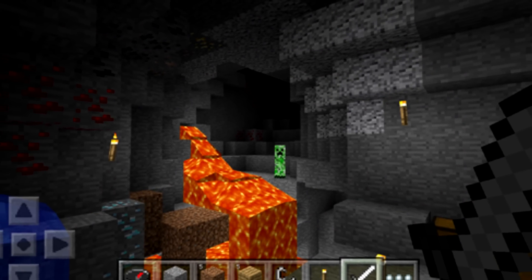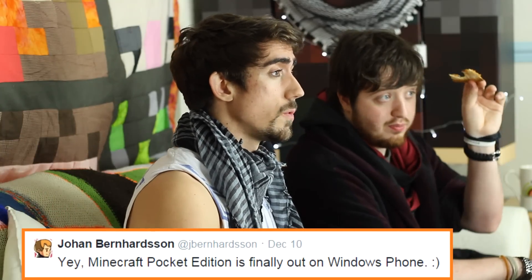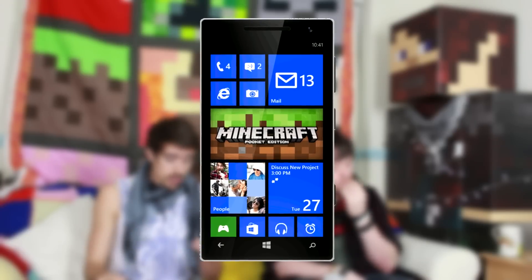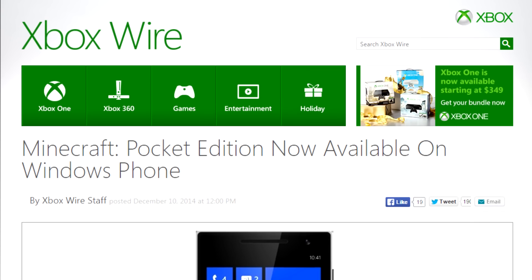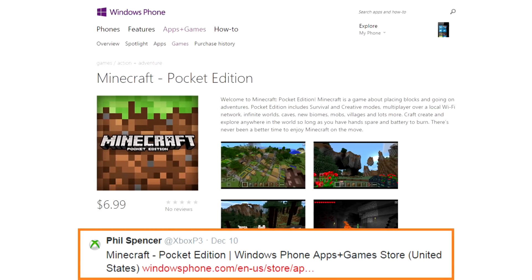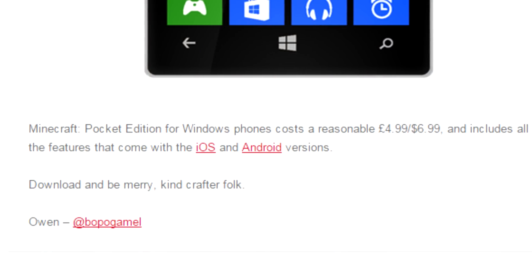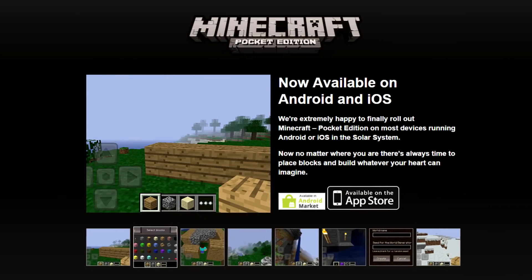Ever since Minecraft Pocket Edition came out on Android, iOS, and lately the Kindle Fire HD and Kindle Fire, it's been missing on one device in particular — the Windows Phone operating system. This week, however, it has come out. It's available for you to download now, featuring all of the updates and properties of the latest Android and iOS versions. It's no doubt come very hot on the heels of Microsoft acquiring Mojang and the Minecraft IP — makes sense. It's great that more people are going to be able to play on the Pocket Edition. It's now in the Windows app store for $6.99, and we're going to assume it'll be continually updated along with the iOS and Android versions in the future.